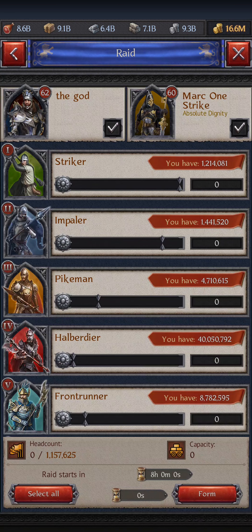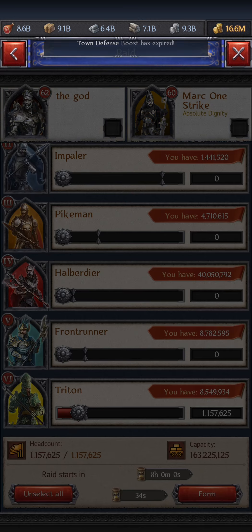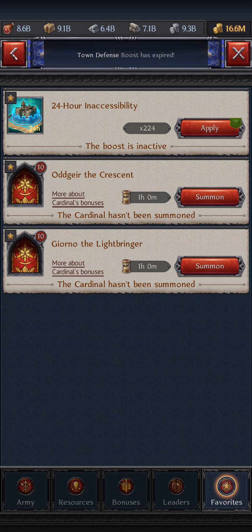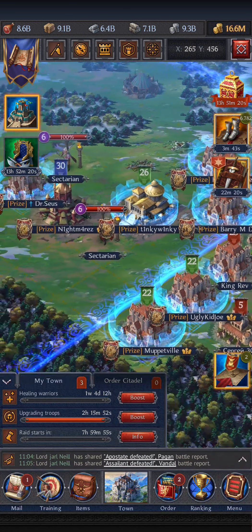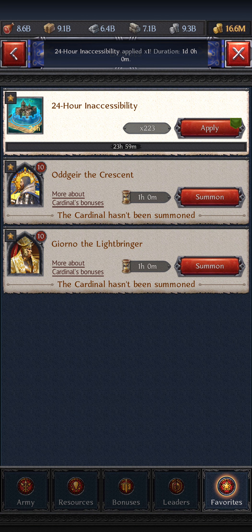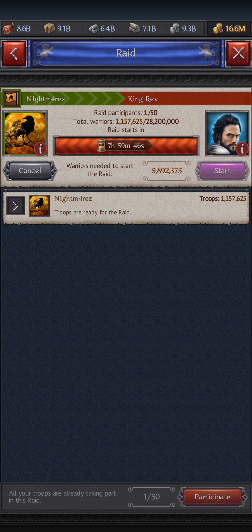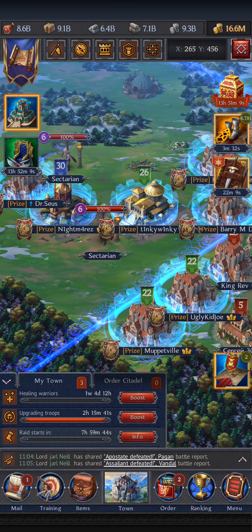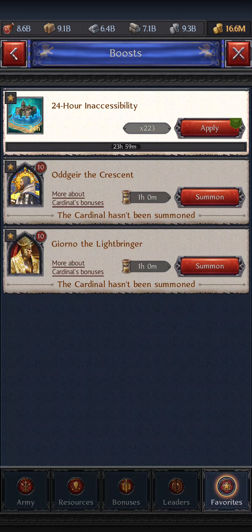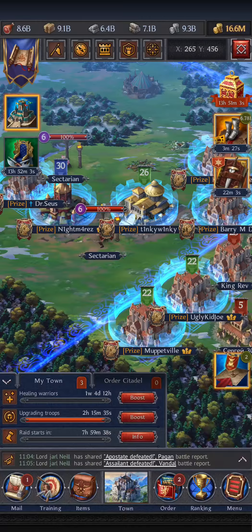Joining versus creating a raid is a little bit different. I attack someone, I press a raid, eight hours — always use eight hours so it doesn't get automatically sent after the time. I press the troops I want, check, and now my shield is dropped as you can see — I'm unshielded.